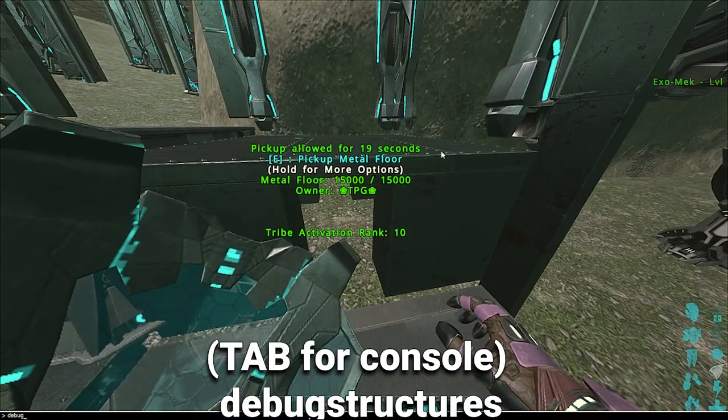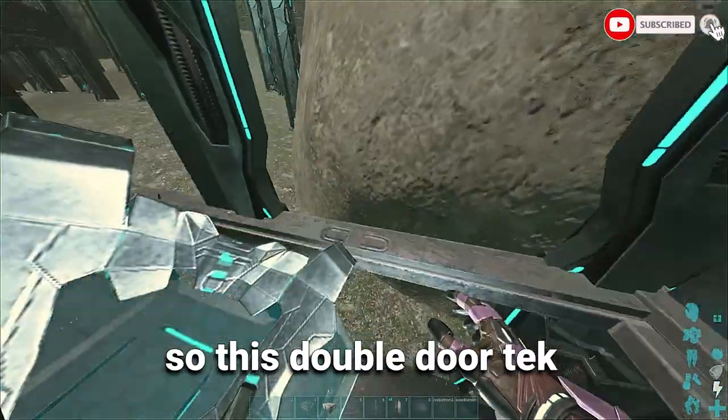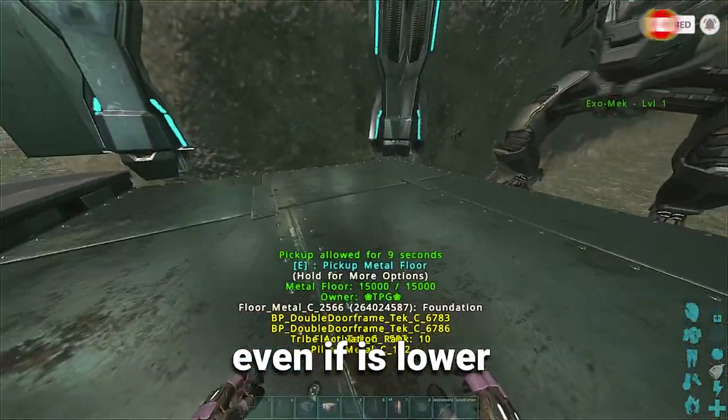Let me show you. There is a command called the box structure. Now I can see the connections to this foundation — these double-door tech frames are connected to this foundation even if it's lower.